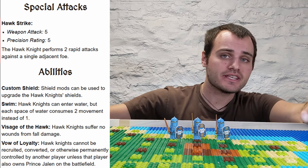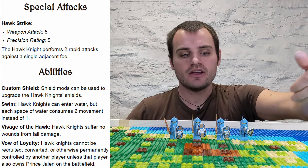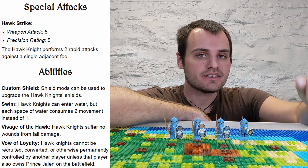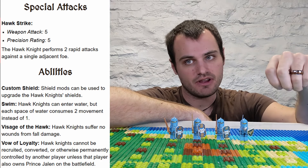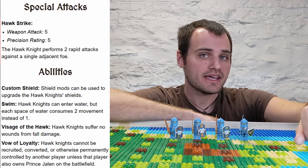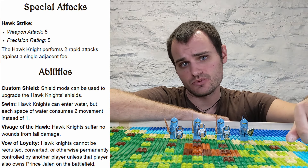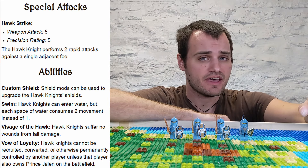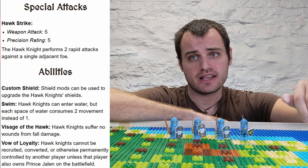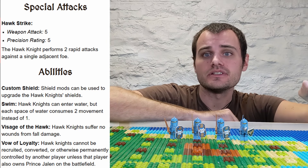Hawk Knights actually have the same special attack that Prince Jalen has — the Hawk Strike ability. For the prince, that allowed him to attack three times in a row. For these Hawk Knights, it only allows them to attack two times in a row. And just like with the prince, there are some restrictions: their weapon attack is going to be locked at five when they make this attack, just like Jalen's was locked at his mithril sword's attack value. Their precision rating is going to go way up to five when they make this attack, so they're not really going to be hitting with critical hits on this, and it's not a good attack to use at night.